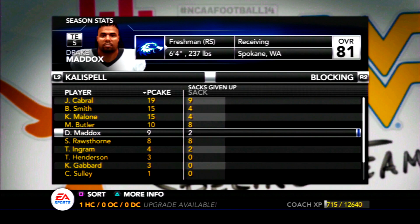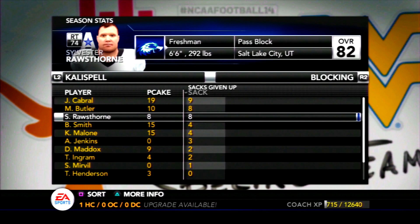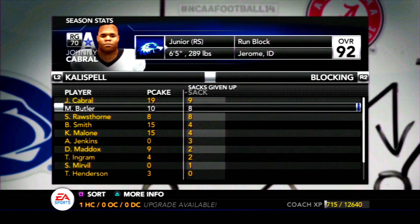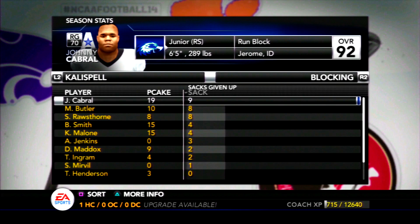On the blocking side, Johnny Cabral gave up nine sacks. I was actually pretty disappointed in Sylvester Ross Thorne's freshman year — he gave up eight sacks on the season and a lot of them really stood out when I was commentating. He has 88 pass block so I expected better, but he's only a freshman. Our guards had their fair share of issues — they're definitely better run blockers, and that's part of why Austin Jenkins was able to set records this season. But given no one's a senior, unless someone decides to transfer, the entire offensive line, receiving core, quarterback, running back, and tight end should all get better.